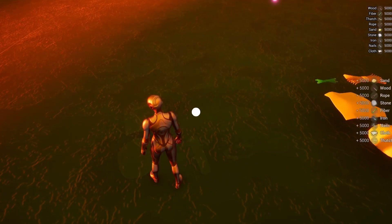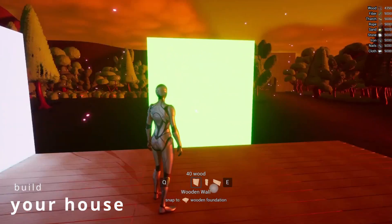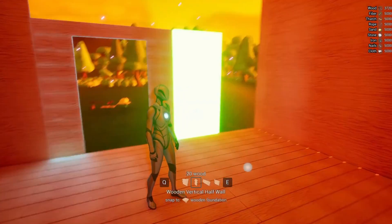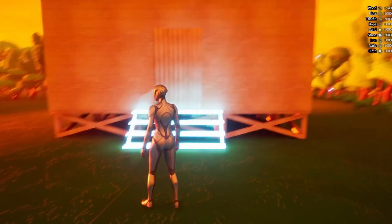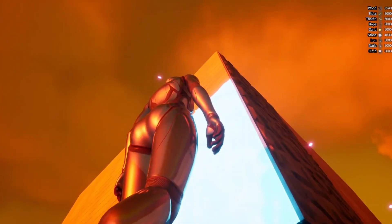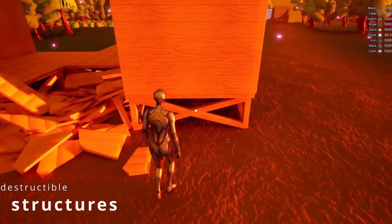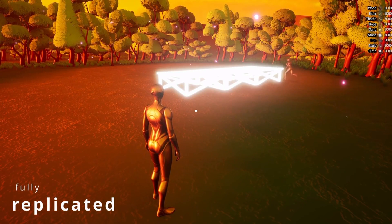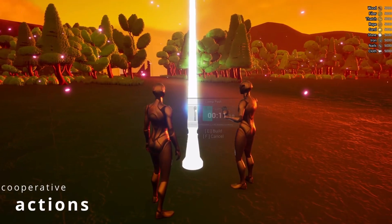Finally, we have BuildMe Building System — a fully replicated building system offering diverse structures and multiplayer cooperation. Key features include 105 structures with both wooden and stone options, decorative elements, lighting appliances, furniture, and functional devices like wall switches and keypads. It seamlessly integrates into any project with two main building UIs: a list menu and a dynamic radial wheel, along with intuitive widgets like tooltips and helpers. It has flexible setup options allowing effortless addition of new structures and materials, so you can add your own buildings beyond what's provided.